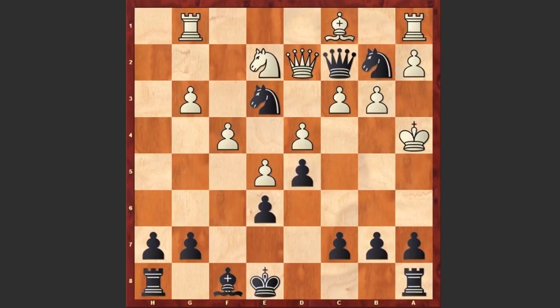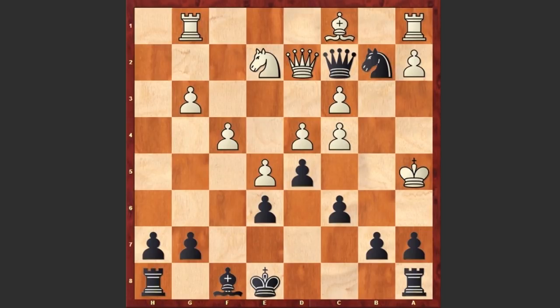Nb2 check, Kb5, c6 check, Ka5, Nc4 check, Bxc4, and Qa4 checkmate. Actually Nxc4 is also a checkmate, but we see Qa4. I think that John Cochrane was very upset when he saw that he can no longer move his king.